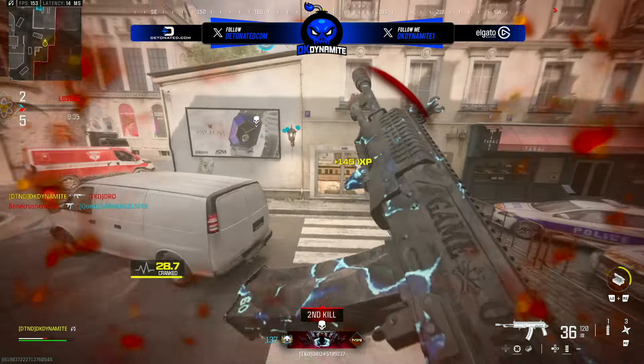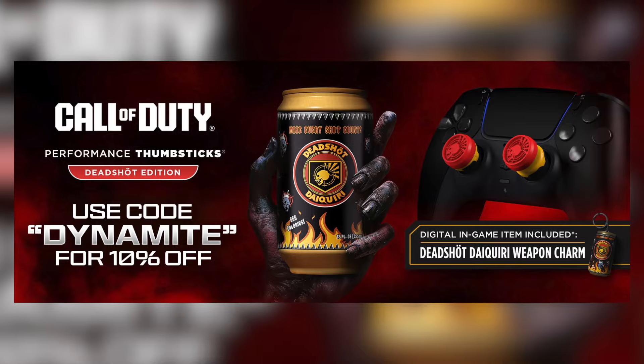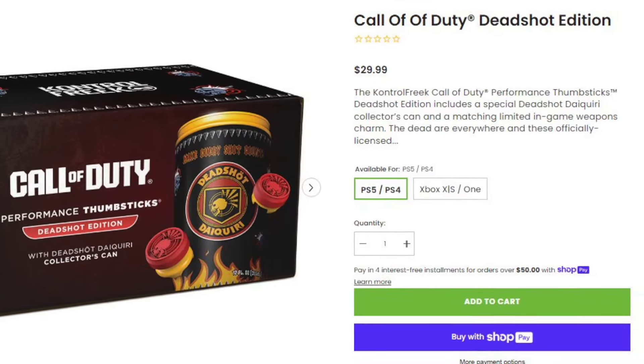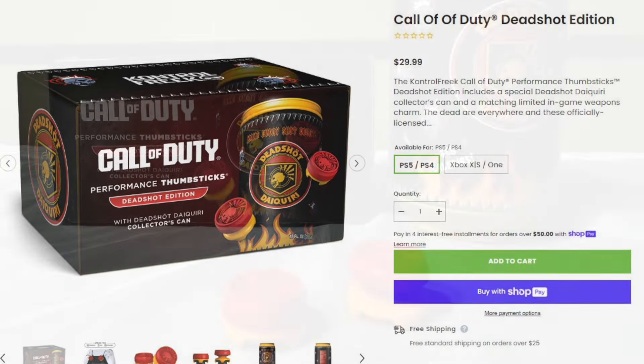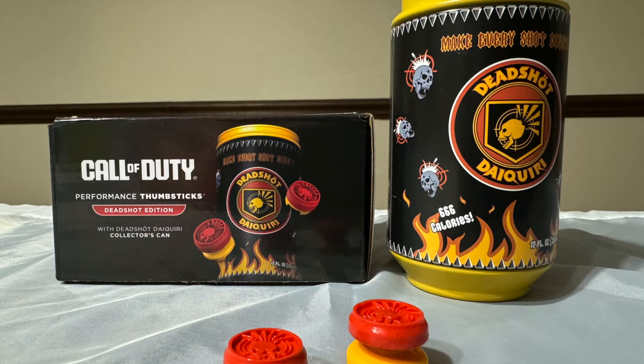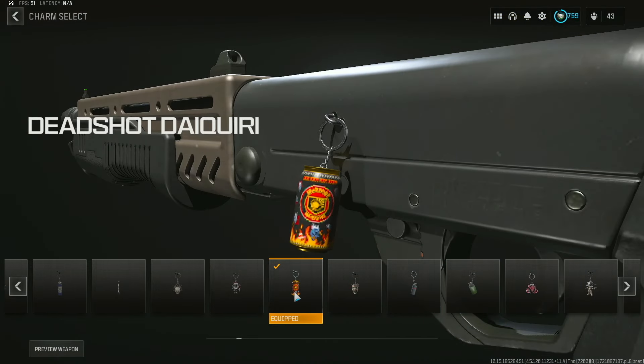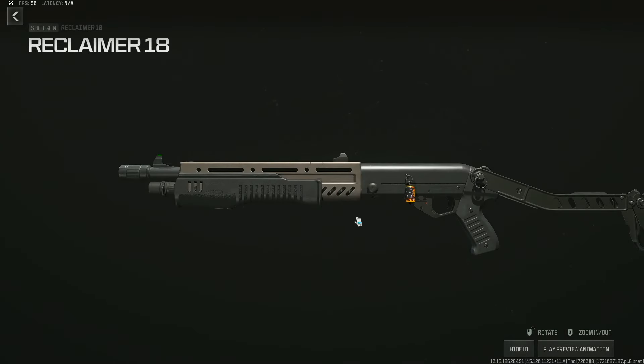As of tomorrow on July 24th, there's also the Deadshot Daiquiri collectors edition over on Control Freek's website. You can use code DYNAMITE to save 10% off any order. You will get a life-size Deadshot Daiquiri perk can and even an in-game weapon charm. The thumbsticks are definitely worth it for hardcore zombies fans out there — pick them up while they are still available.